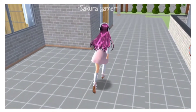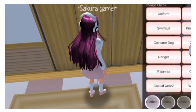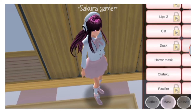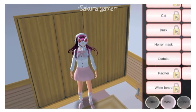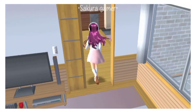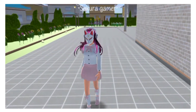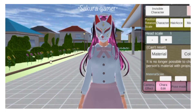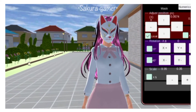Alright guys, we're back. Let's go to the house. I'm going to pick a mask and you need to choose the fox one — the fox. Go to character edit, scroll, click the mask right here. I just need to adjust it.